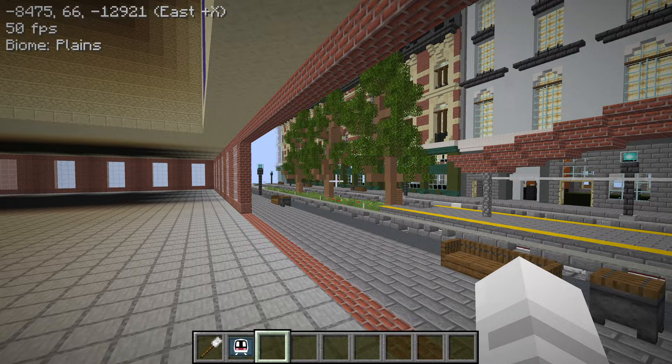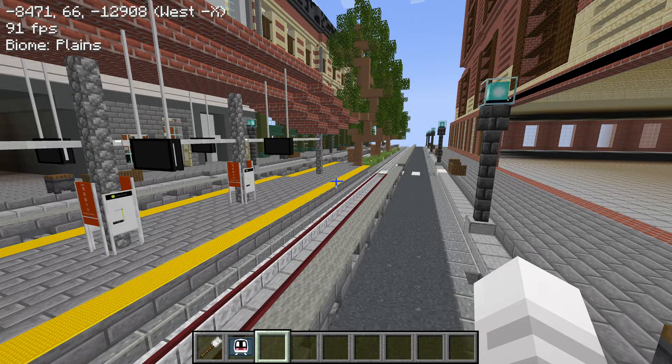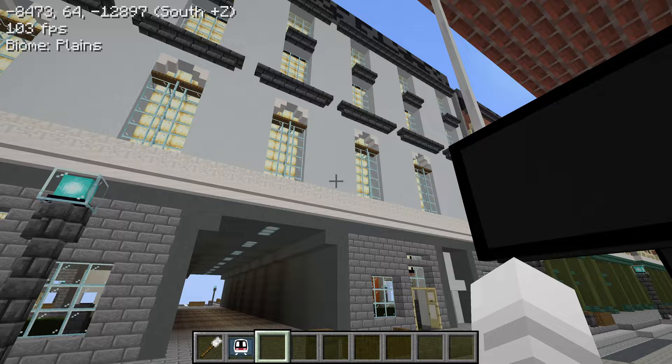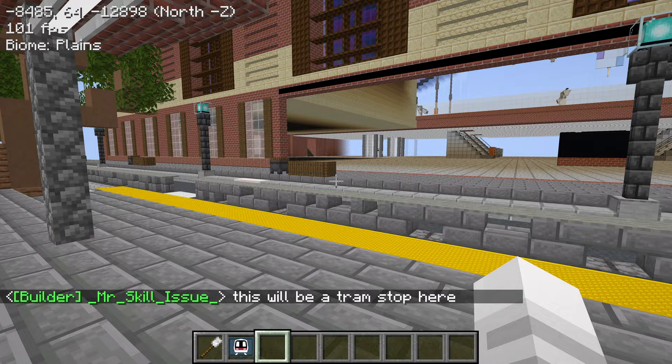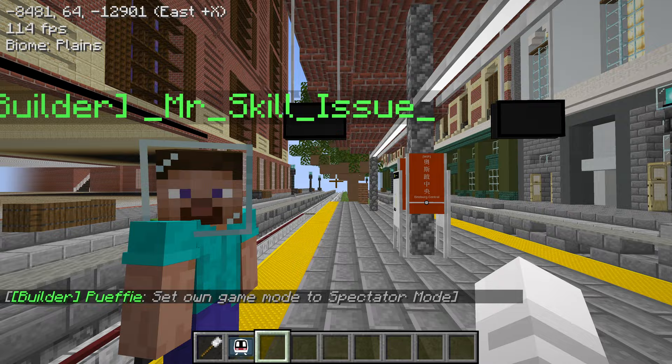Coming outside, there are small decorations around here. On the road it looks like there's a tram line down the middle of the street, though there are no arrivals right now. This will be a tram stop here — Einsberg Central still work in progress to Depot Bridge, one of the stations on the tram line. It's still work in progress, so I'm excited when that opens. Look at these windows using trap doors to make the cross.